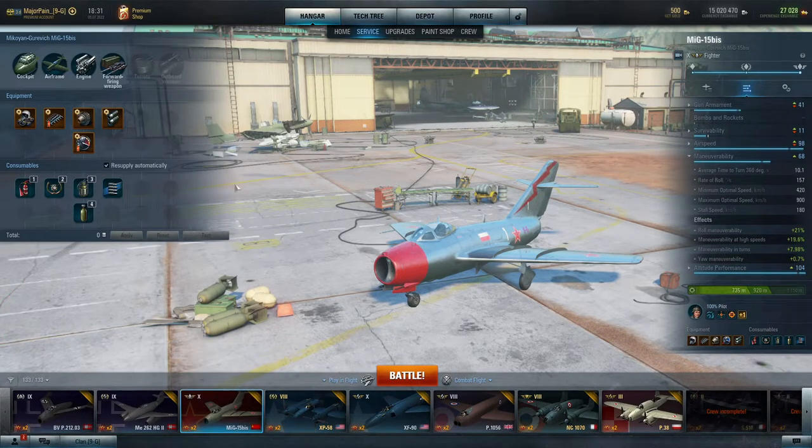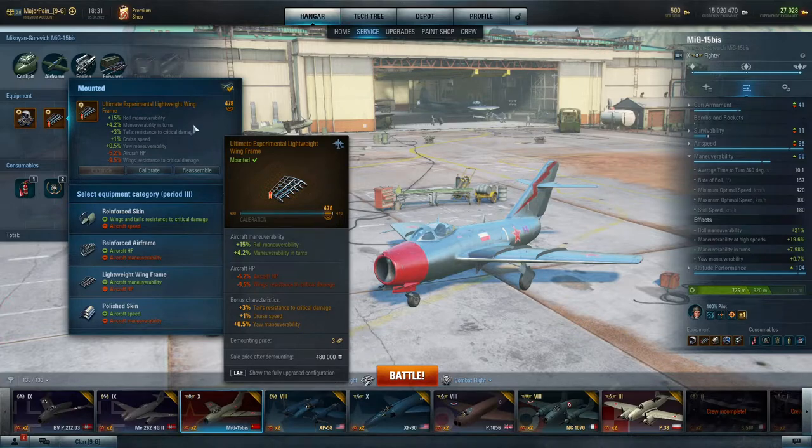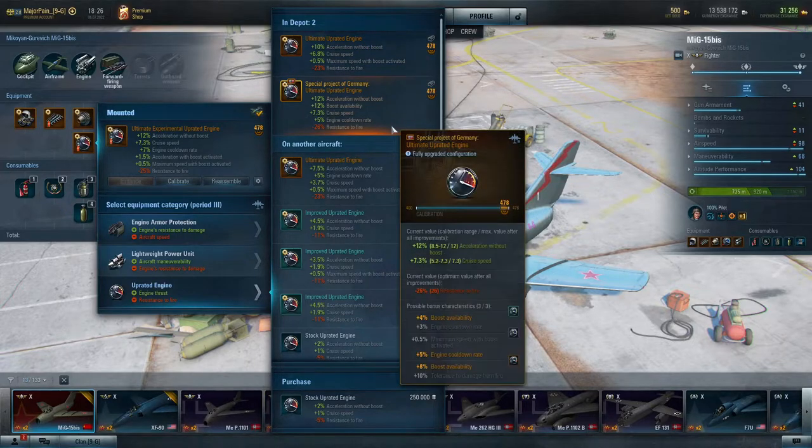In the game there also exists special equipment — as you can see on my MiG-15 I have two items with a red ribbon. They are just a little bit better than the regular ones. The difference is not that significant but it's worth having. They're available in the premium store and from time to time in event mission sets. If you want a maximum specialized plane — top maneuverability, speed, whatever — you'll definitely want them.